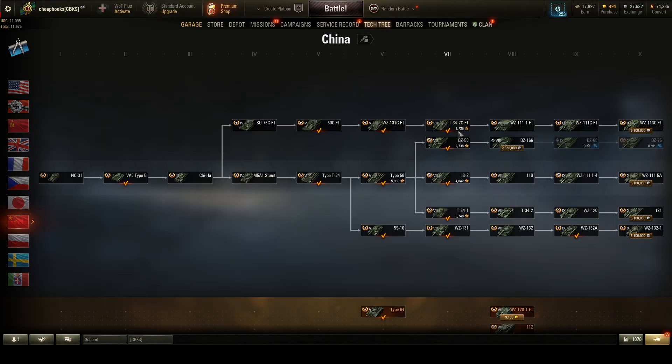I'm going to show you the Chinese tech tree. There are five branches: lights, mediums, heavies, heavies, and tank destroyers. You want at least one set of crew per branch. I've got like 17 unrecruited crew members, so I've got plenty. I can recruit one per branch.